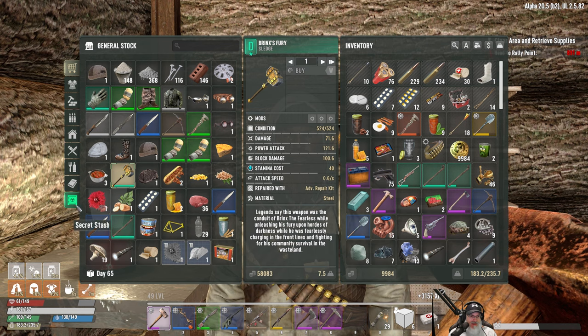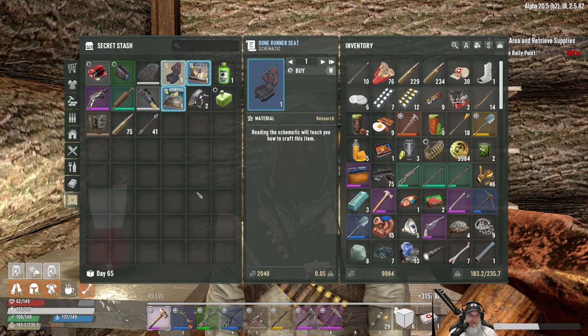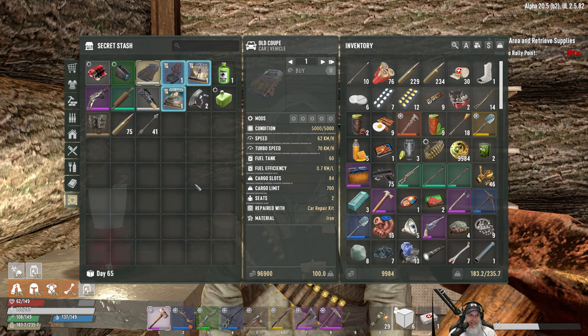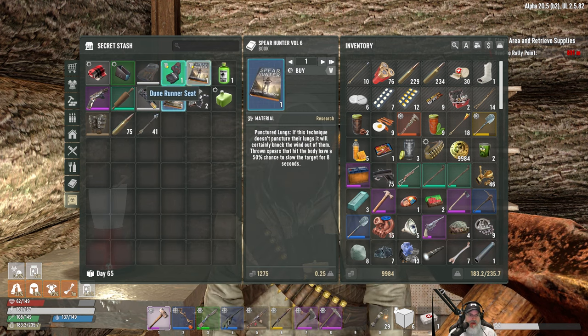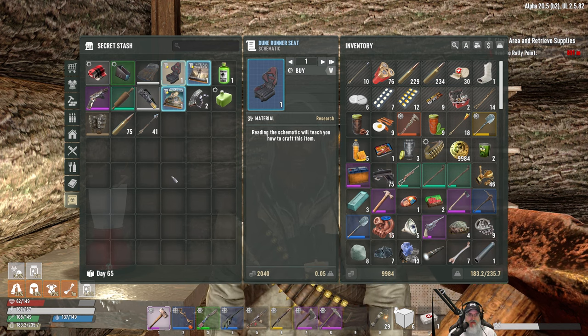Let's check his secret stash. An old gyrocopter for 96,000 - yeah, I don't think so. I sure wish he had the steel arrow book. Maybe one of these traders will have it one of these days here soon, but he doesn't really have anything we're interested in.